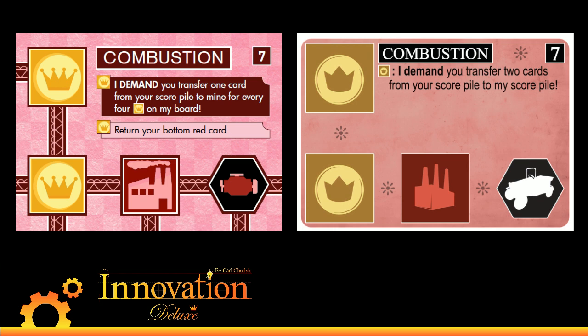The second part of Combustion is the most interesting part we decided to add, which is: return your bottom red card. When you activate Combustion, you steal a bunch of things and then you have to spend gas. We love when we can get little thematic bits into a card, and this is a great thematic add for Combustion. It also means that if you're not eligible to demand — like if you get Combustion and you have fewer coins — you can do a forced share. So you can put Combustion out, share it, force your opponent to return their bottom card, and then get a bonus for sharing.